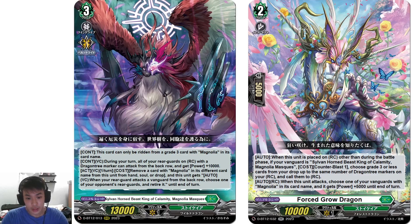Just like Leonor Masques, you have retire, but you'll need a lot of CB to fill your field since it costs 1 CB per Dragon 3 marker. Magnolia Masques support: Force Grow Dragon — on place, other than battle phase, if you have Magnolia Masques as Vanguard, CB1, choose a Grade 3 or greater card from your drop up to the same number of Dragon 3 markers on your rearguards and call them. So if you have 3 markers you call 3, and if you somehow reach 5 you can call 5, which is insane — but it clashes with the CB cost for Dragon 3.